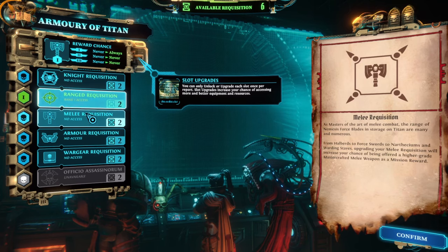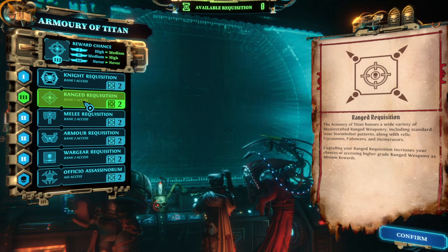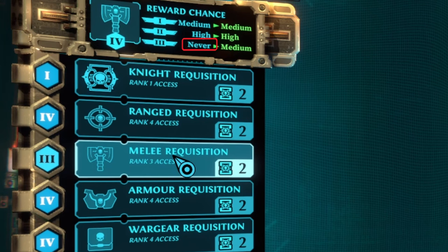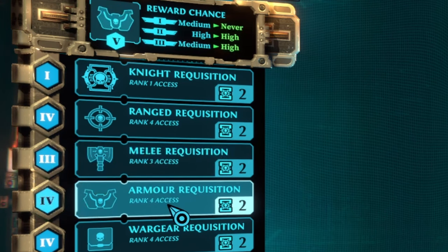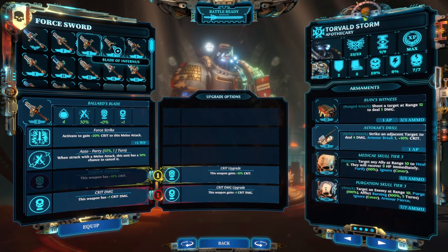Starting from day 30 at your first Grand Master Report, you'll be able to unlock rank one access, and every 60 days after that, you'll be able to increase the rank of your access. Until you unlock rank four access, you won't have access to all three tiers of gear. Rank four gives you medium chance for tier one, high chance for tier two, and medium chance for tier three. Unlocking rank four access as fast as possible is probably a good idea, but if it's a specific tier one piece of gear that you want, don't advance to rank five, as you'll lose access to tier one rewards.